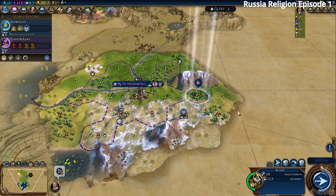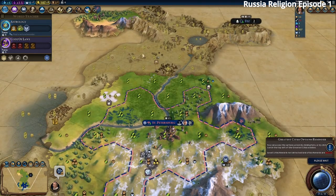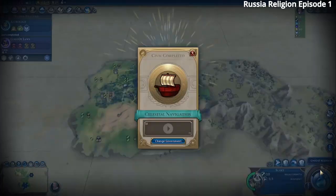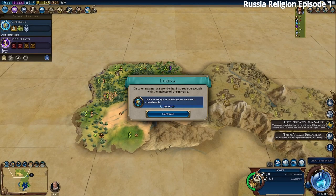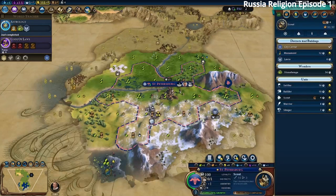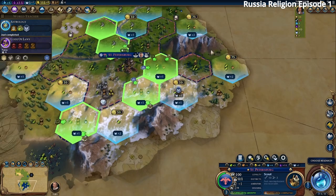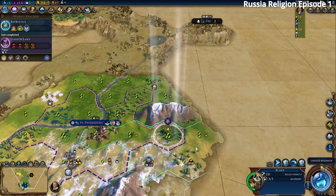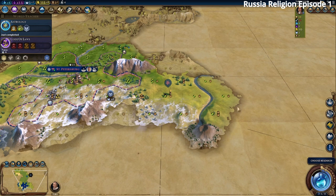We keep scouting — the early game can be repetitive until you find something interesting. We found a natural wonder — the Pantanal. We might find Brazil right next door. We also got the Hermetic Order, but we don't care about that. We found another goody hut and just finished Astrology, so we should decide where to put our Lavra. There's a plus three nearby suggesting more mountains.